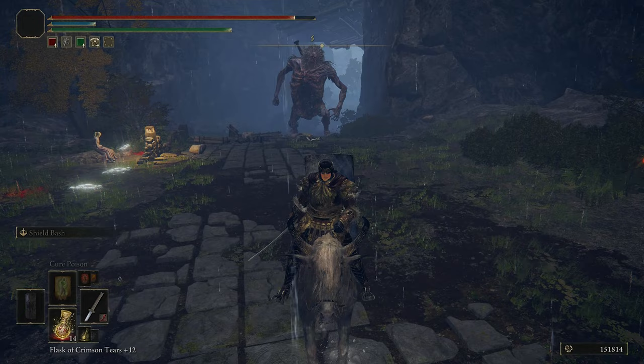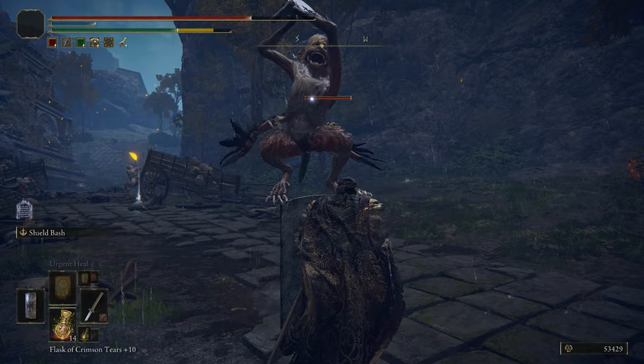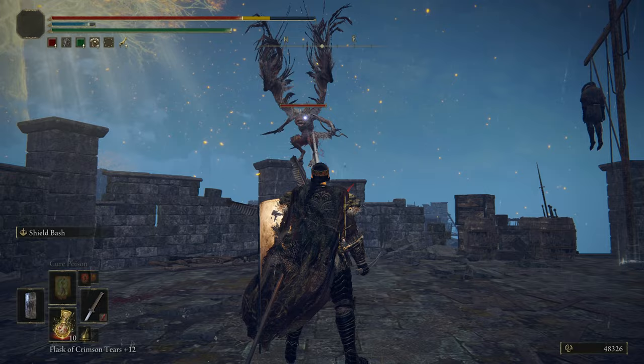Just a little ahead, some Misbegotten are chopping the bodies of some Godric soldiers. These humanoid creatures have small wings that they use to get up in the air and do a leg stomp, and their weapon is a cleaver. There's also a flying variant of this creature that flies and shoots arrows from up — it can be seen in Castle Mourne. A jump attack is necessary to kill it.